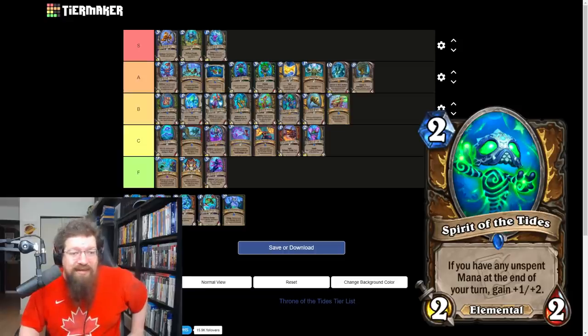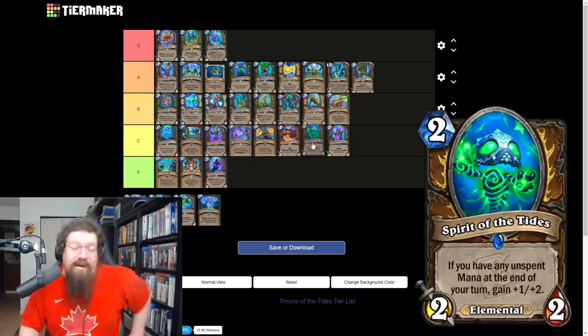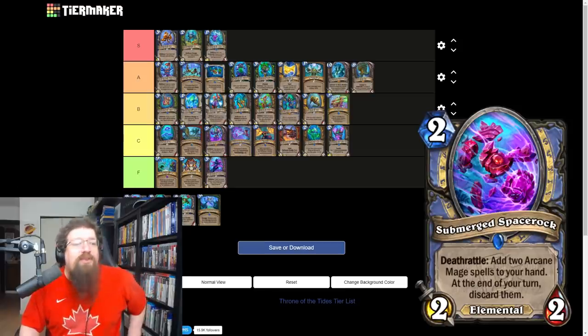Spear of the Tides is a two mana 2/2 druid — if you have any unspent mana at the end of your turn gain +1/+2. So you play this with three mana and it's a three mana 3/4 — not great. I don't see this going into any druid deck at the moment. It can get out of control if left for four or five turns, but that's just not going to happen.